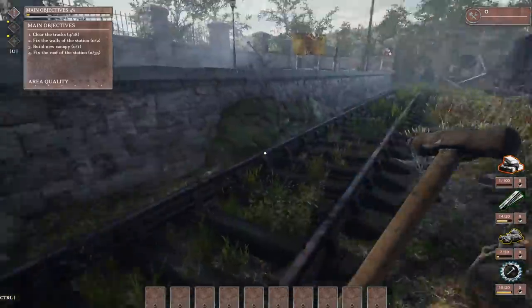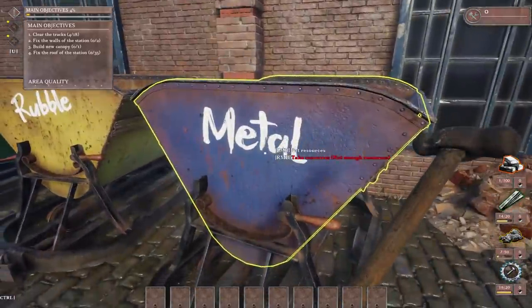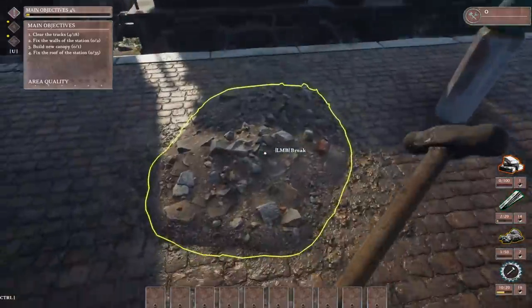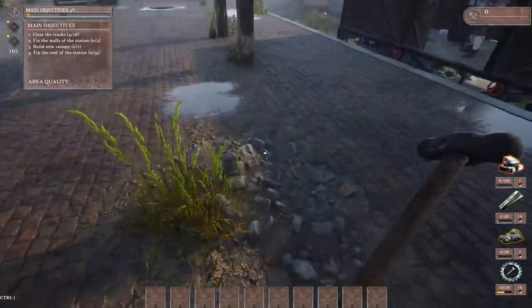I am pretty much at a full inventory right now. We have these storage containers over here, so we're just going to put the resources in for right now as we are not building. And yeah, we'll start off with the easy stuff, collecting all the things that have been destroyed.